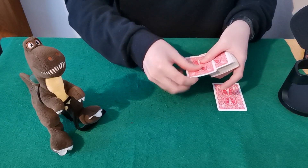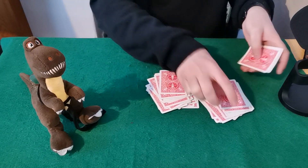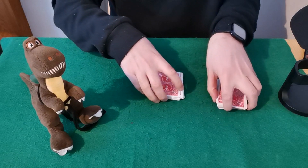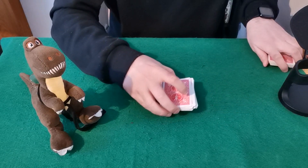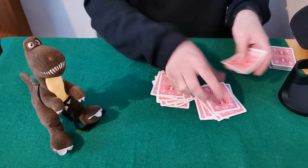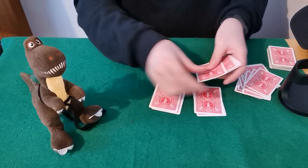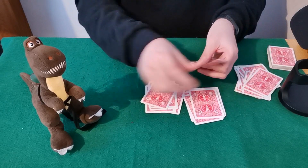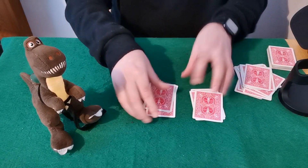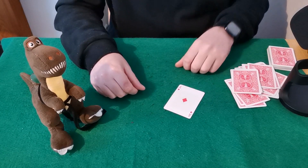Now deal out two packs. Using magician's choice — or whatever method you prefer — always force selection of the second pack you dealt, not the first. Repeat this every single time, again forcing the second pack dealt each round. Do this one more time, and the last card remaining will always be their card.